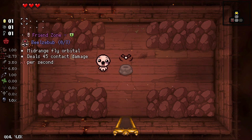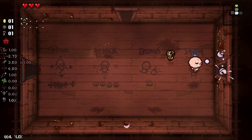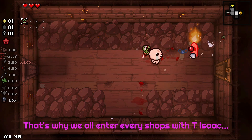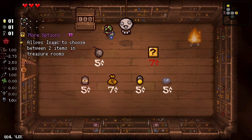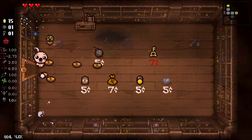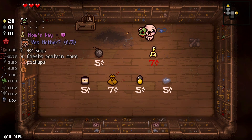It's a good character and I want Rotenbaby — I like that gimmick to change the pedestal items — but I don't like having a limited inventory. I want birthright but that's okay. More options might be better but mom's key is good. Let's take more options.